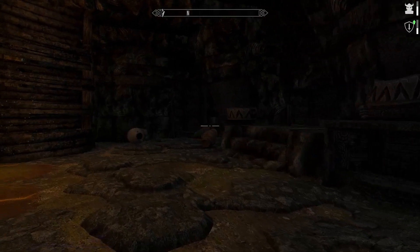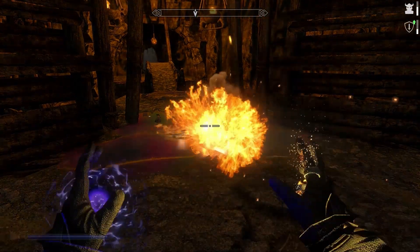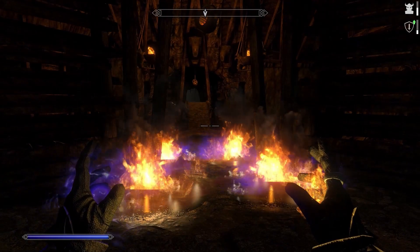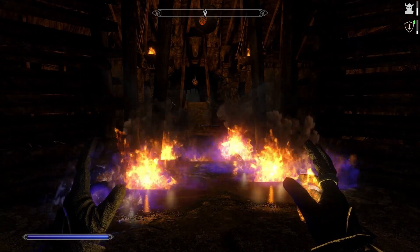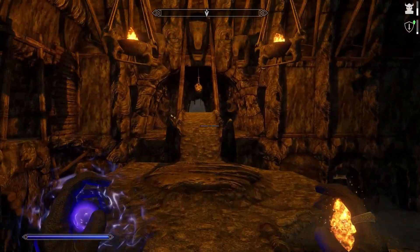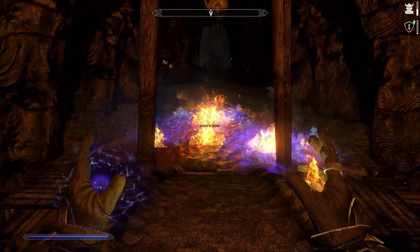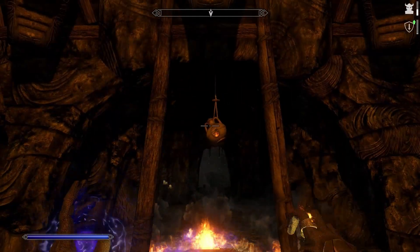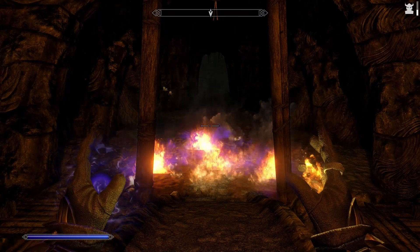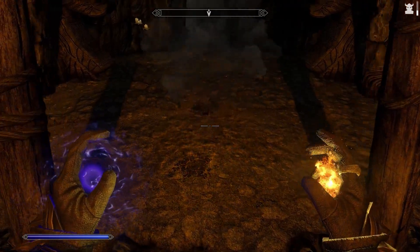Nothing here at all. Although, a little bit of oil — we'll just burn it away. And by the way, those little lanterns can be knocked down. See? They make nice little grenades. Let that burn out.